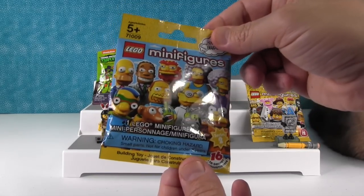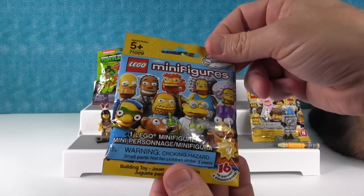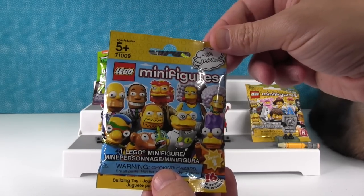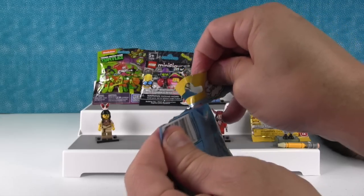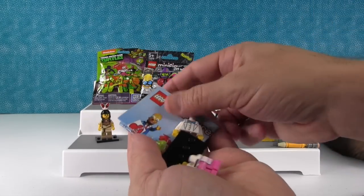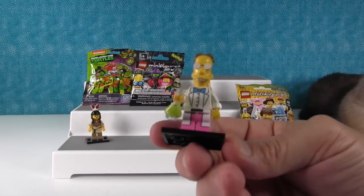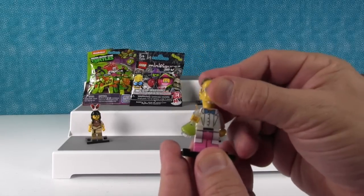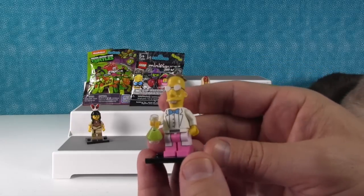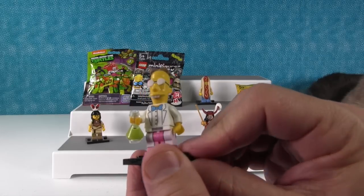I'm gonna open up Simpsons. This was Simpsons series two. They had a lot of the other characters and I really like Groundskeeper Willie. I don't think Mr. Burns came in this series, but if he did, that's who I want. So we got the professor and I really love him because I love his bright pink pants and his little beaker full of chemical things. I have the chemical in the beaker and it's an exciting experiment.